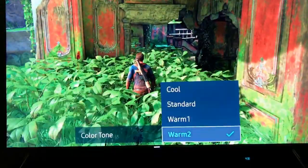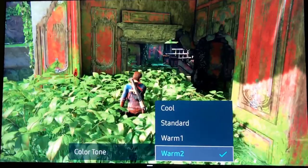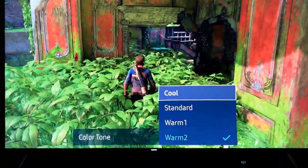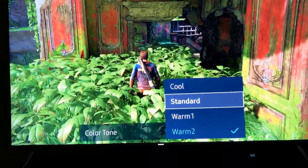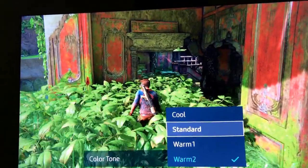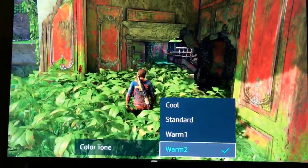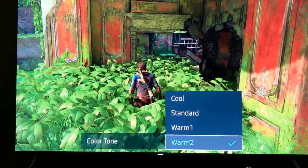Another thing I've been seeing — Warm 2 and all that. It doesn't matter if you're playing a sports game or an Uncharted action game. Warm 1, Warm 2, Standard, Cool — cool is my favorite. Everybody that has this TV, switch to dynamic mode and look how vivid and colorful the screen is. Because it uses cool. You cannot tell somebody to put Warm 1 — this is all preference, this is all what you feel looks good.